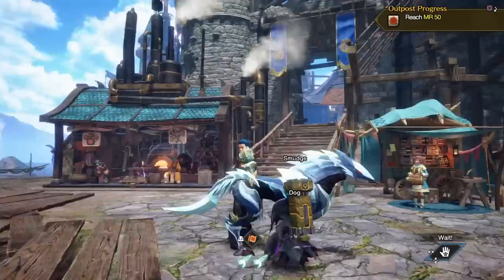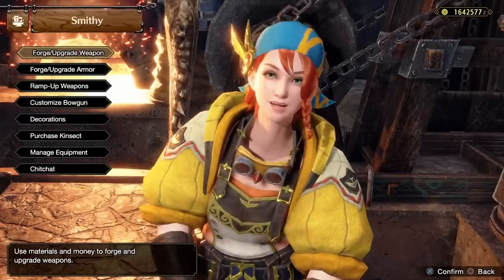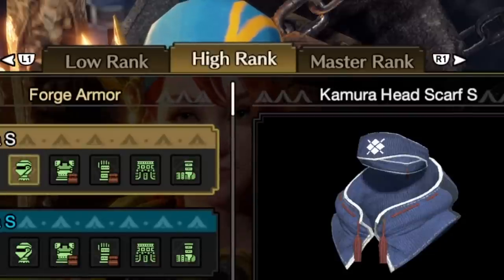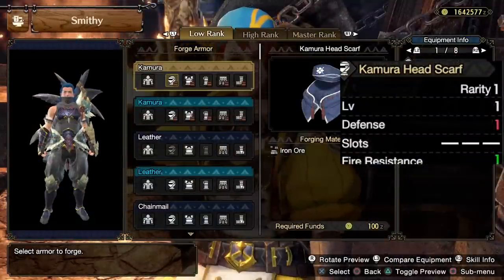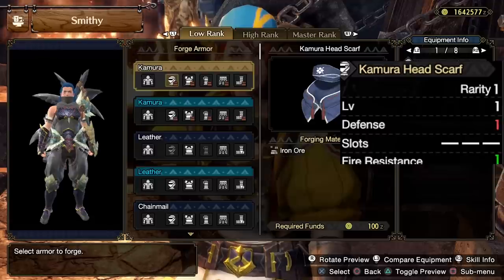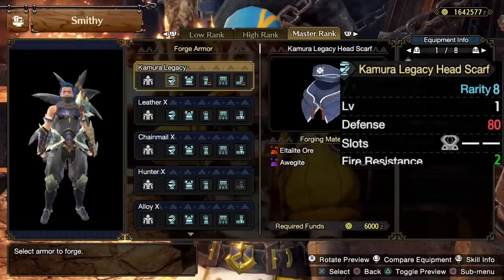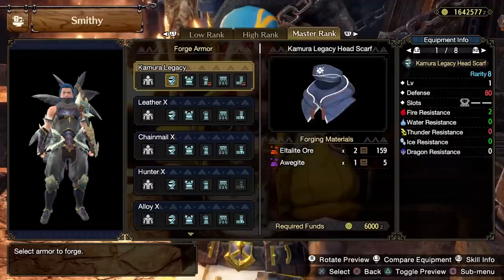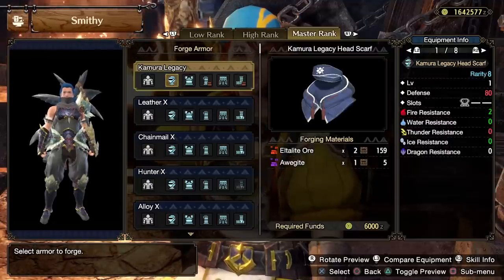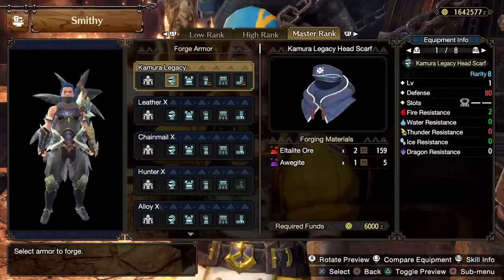Now that you've unlocked the hub and gotten comfortable with your scroll setup, let's talk about the new armor. Previously we had just low and high rank tabs — low rank has one defense, high rank has 30, and master rank has 80. This is a big gap: master rank gear is ridiculously better than high rank. You want to get yourself into a master rank equipment loadout as soon as possible. Those coming from Rise with great sets will want to keep running those for their skills, but there will come a point very quickly where you really need the better defense that master rank gear provides.